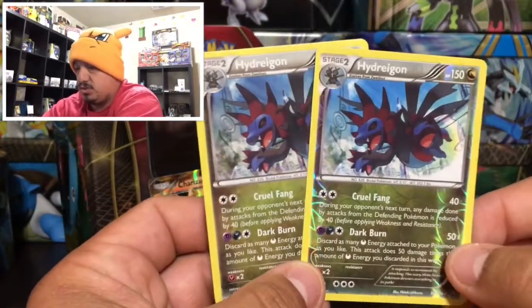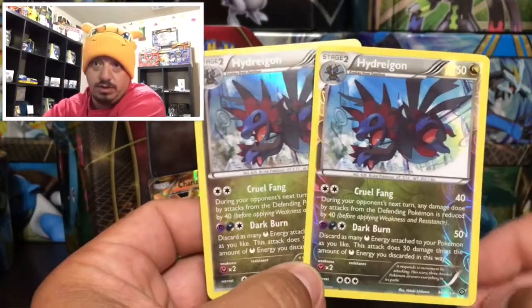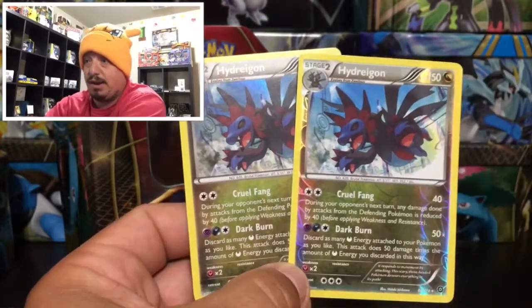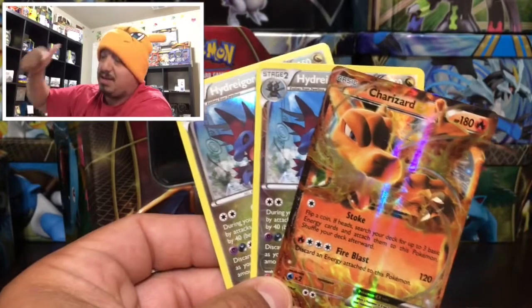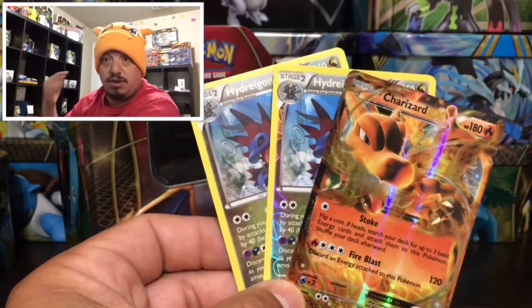Just to summarize today's pulls: we got two Hydreigons right there — a reverse holo rare and a regular rare holographic card — and of course the man of the hour, the Charizard EX promo that comes on the front of that 10. I really hope you guys enjoyed today's video. Don't forget to thumbs up, subscribe, hit that bell. I will catch you guys on tomorrow's video — thank you for watching, and you guys have yourselves a great day!